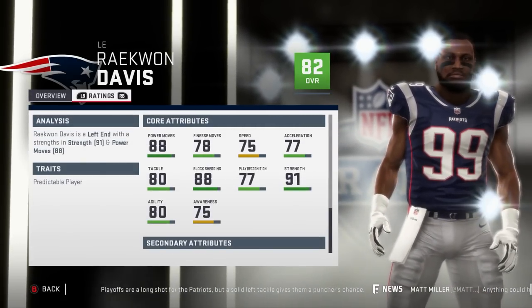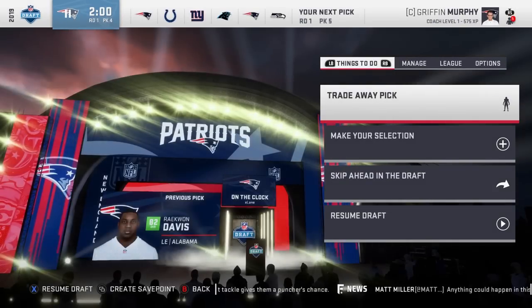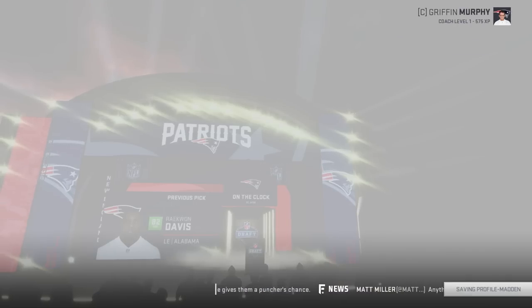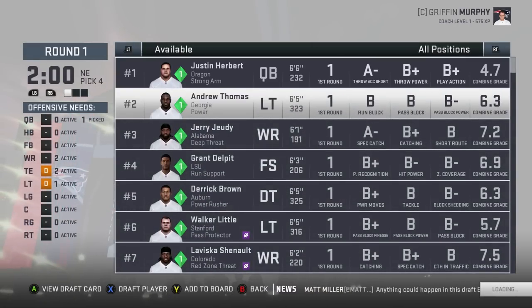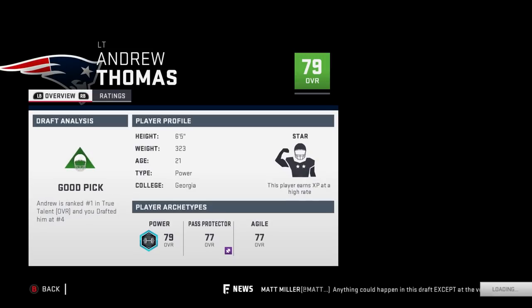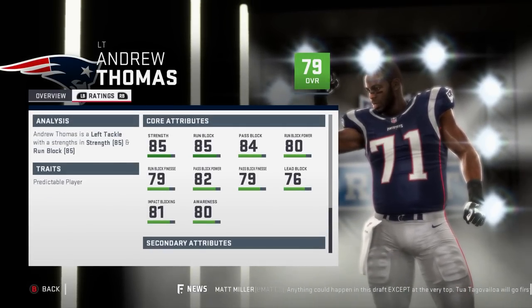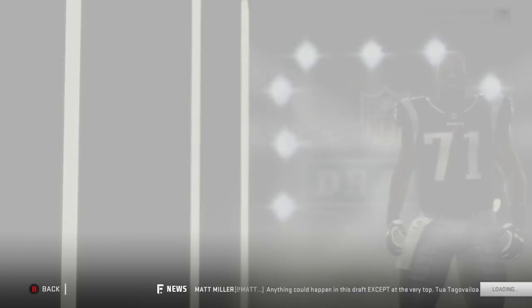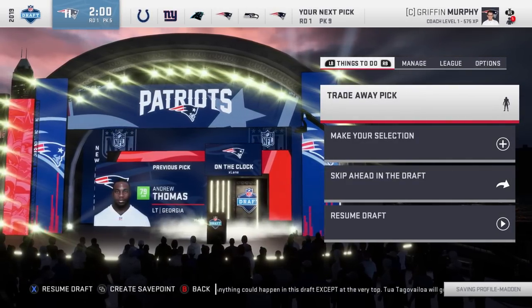I tried to trade with a bunch of bad teams but it just made those teams better, which is very confusing. Let's go with Andrew Thomas — second in the three cone and the 20-yard — 79 overall, star development, 21 years old, 85 strength, 85 run block, 84 pass block. I would like to use these in my realistic rebuilds leading up to Madden 20.